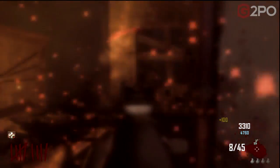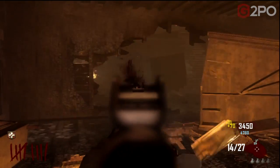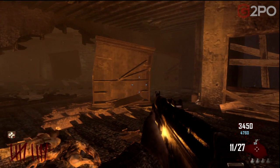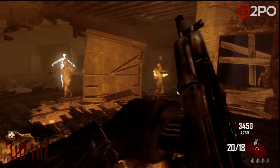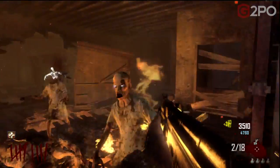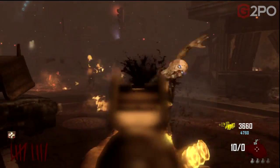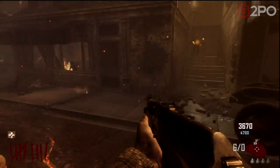Hey guys, Spider here. This is Step 10 - we're on the Easter egg, and I've labeled it Easter egg slash breakdown. Watch what happens here - you remember from the power. Look at that guy. There's... let's just call him the Avogadro, because that's what has stuck with me ever since we were looking at the trophy list for Black Ops 2 Zombies. Anyway, that's the theory - he just randomly appears.